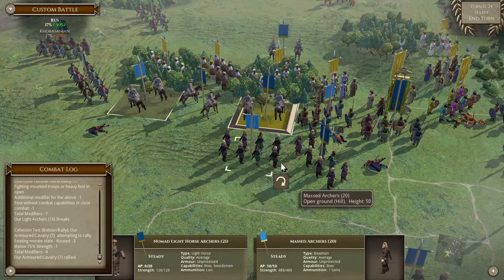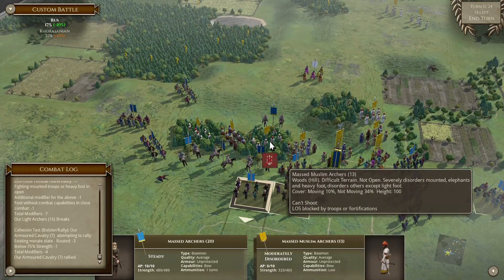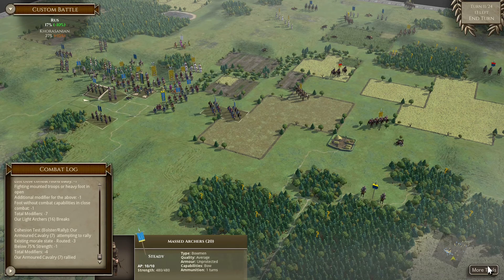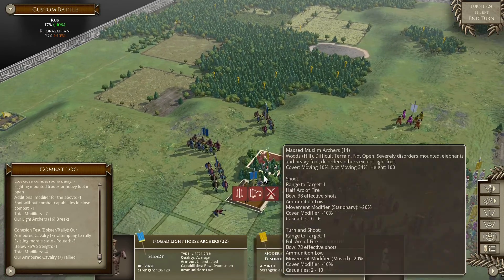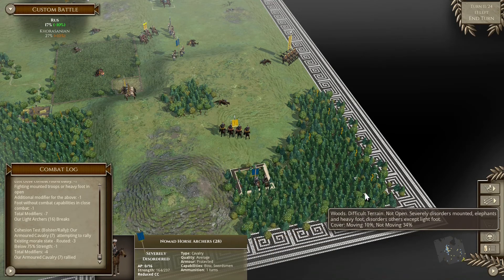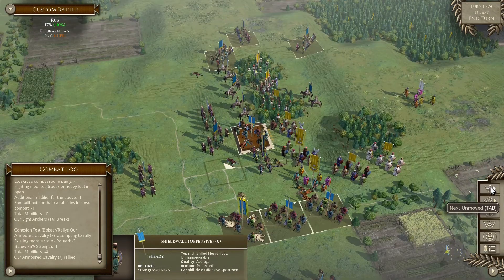As for here, we might withdraw the horse next turn and charge in with the archers - I really want to dislocate this unit. Horsey - shoot, perfect. Here - turn and shoot, let him charge into the forest if he dares.